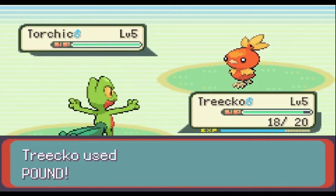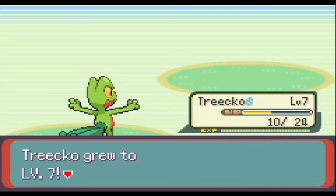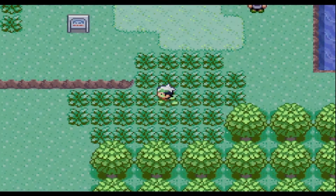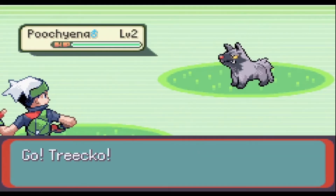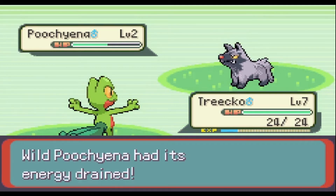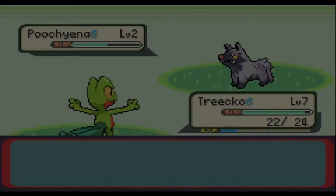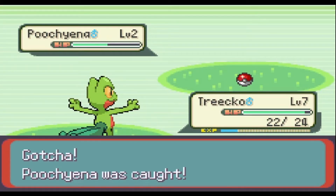The first battle against Mei was closer than I would have liked — I'm pretty sure the only reason I won was because I got a crit on one of my Pounds. Now that I have Poké Balls, it was time to start catching Pokémon. On Route 103, I caught a Poochyena. I've used Mightyena before and it sucked due to the physical/special split not existing yet, so I'm not giving it any experience for now. If I don't give it experience, I can box it without permanently losing it as a team option.